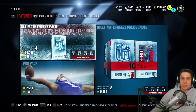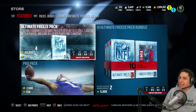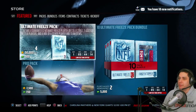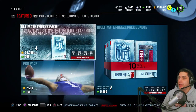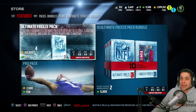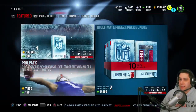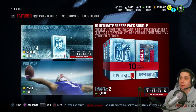Each pack is going to contain an Ultimate Freeze player or collectible, five gold or better players, and a mix of six other players or team items like badges and playbooks. This bundle is 50,000 coins which is kind of expensive with coins, but if you open it with points it's not too bad. You do get five gold or better players — similar to a pro pack — and they can also be elites. I wouldn't buy pro packs right now; I'd definitely be buying Ultimate Freeze bundles if you're paying with points.